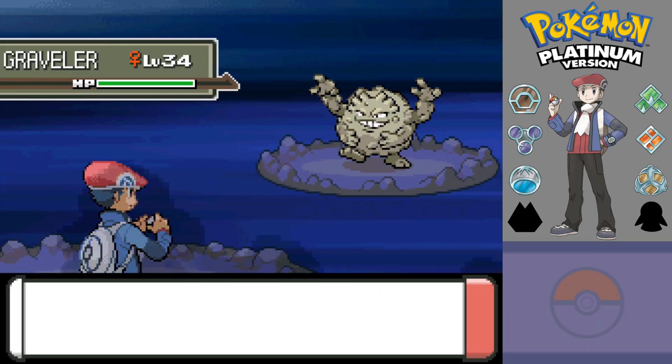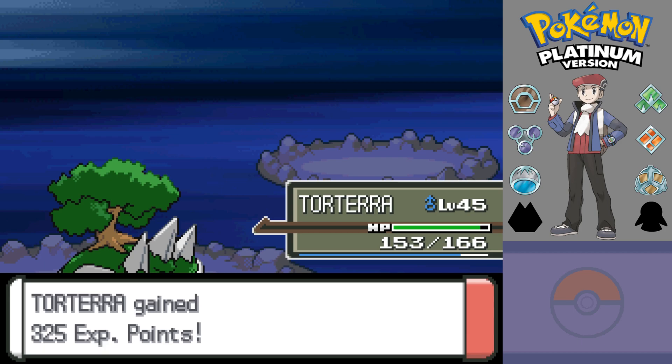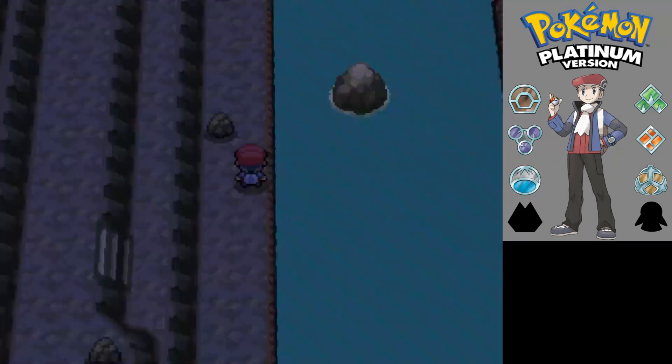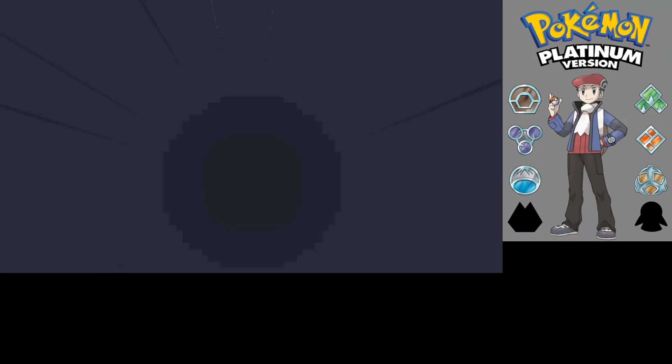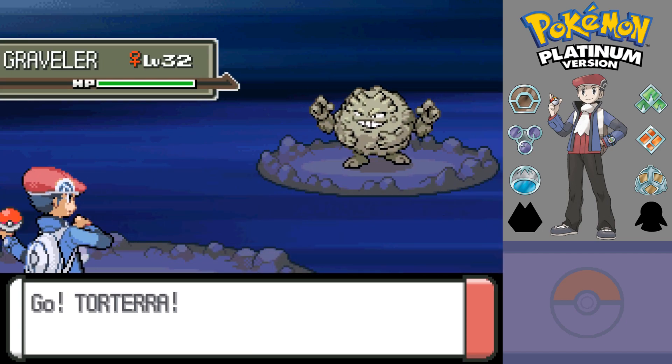I'll go surfing across this water in a minute, just to see if there's anything in the center. Okay, another Graveler — no problem for Torterra. I hate the fact that Razor Leaf has that slight chance of missing, but it's not as if Torterra sustained any major damage. Blimey, that was quick. I might have to put on the Super Repel, especially as it all just seems to be Graveler right now.